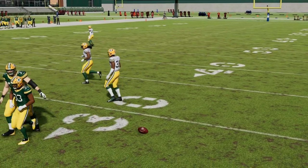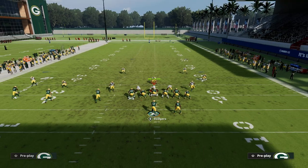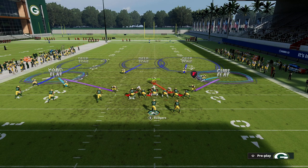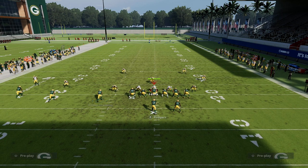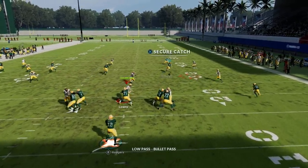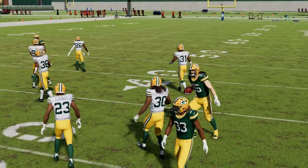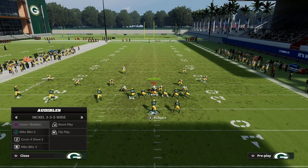That's why I like to smart route the route right there. Because if you run it at its default depth, it's such a sharp corner route — it's almost like a slant out. It's not going to get the depth that you need for the zones to get pulled out. But if you smart route it, you'll see the low ball is really, really good. I can just easily low ball that right in, and it gets open consistently against this defense.